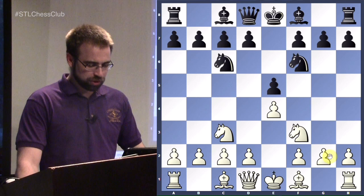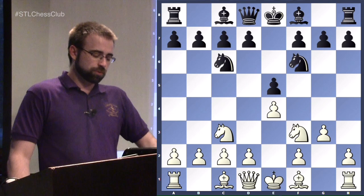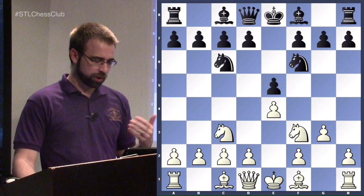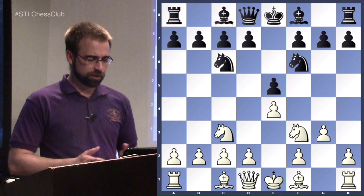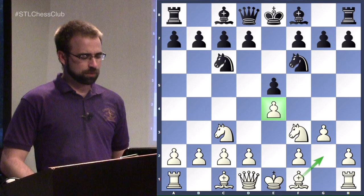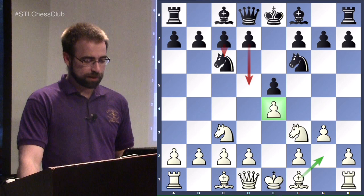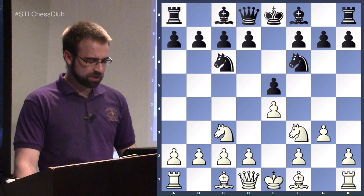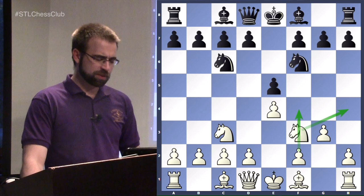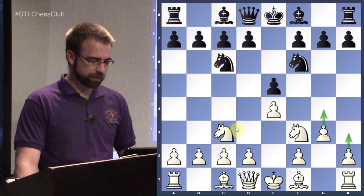We'll go back to the starting position and mention briefly the Glek system. This is named after Igor Glek, a grandmaster who's really made this his own. It's unusual at first sight — you already moved your E pawn, now you're moving your G pawn, so the F3 square is a little tender. You're going to put your Bishop here, which might seem strange because you've already put a pawn in the way. But he's anticipating Black's future plans: Black is going to play in the center, get the Knight out of the way, play C6 and D5, and get pressure on the center and queenside. By the time you do that, he'll be able to take on D5 with his pawn and the Bishop will be looking really good.